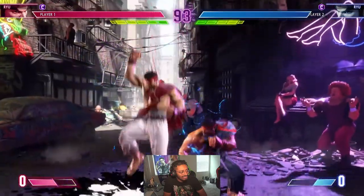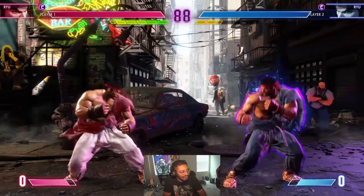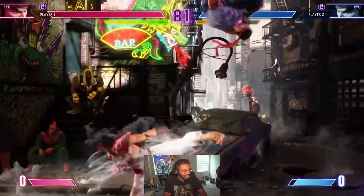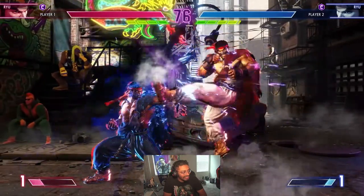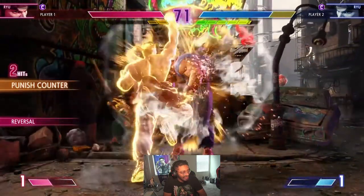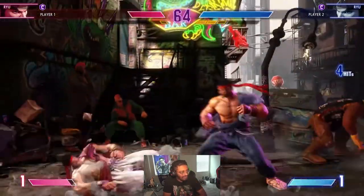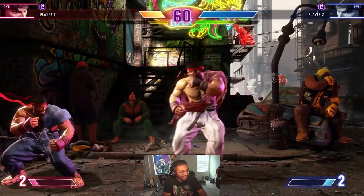Solar plexus into DP doesn't work. Maybe this game is going to focus on juggles, kind of like Tekken. Maybe that's what the combo system is going to be with punish. So if you get a punish in this game it's called a punish counter — that's what it looks like — it looked like a punish counter when you punish someone. Okay, that's a good combo. It looked like standing medium punch into crouching jab.